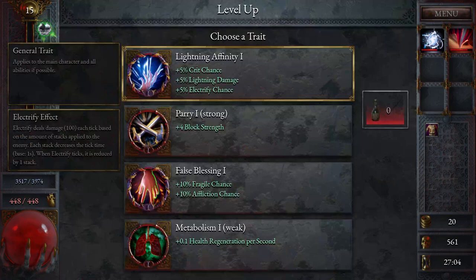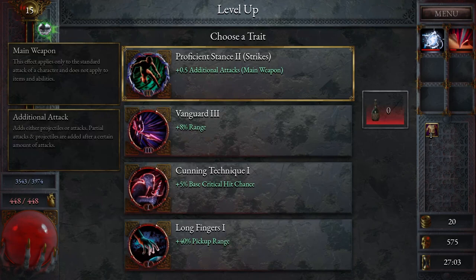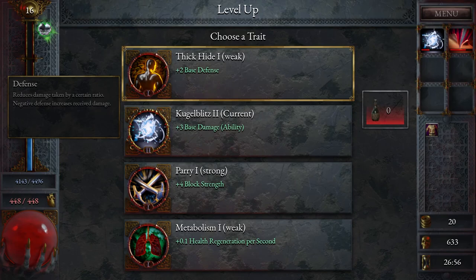I'll do movement speed again just so I can get to the other one faster. Chance lightning sounds good. We're only level 50. More projectiles — additional attacks — I'll just get crit chance here, yeah. Let's get range to finish that off — makes the transfixion stuff go further so it can electrify more people.